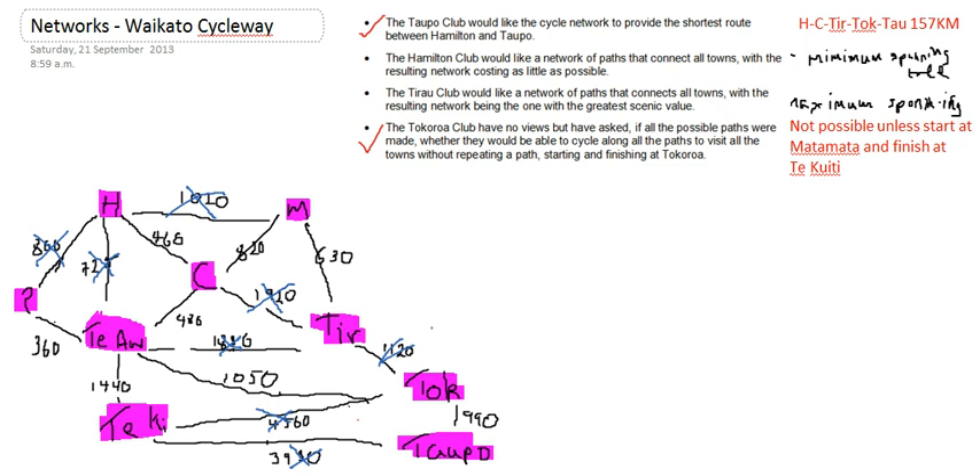Now let's just do it live and see if I can manage this in the time I've got left. So I'm going to change colour pen. I've got Hamilton, Matamata, Tyrell, Cambridge, Tiawamutu, Pirongia, Kitty, Tokaroa, and Taupo.